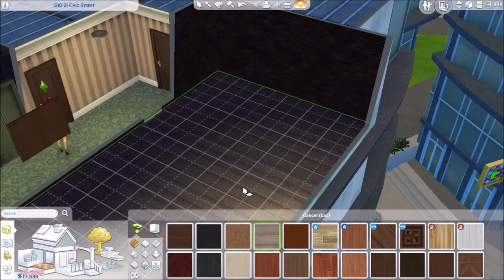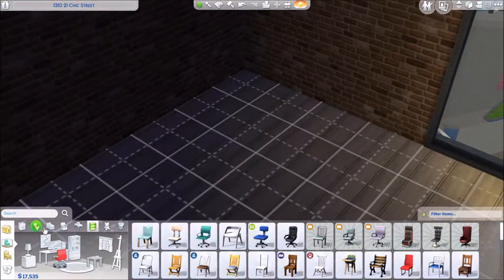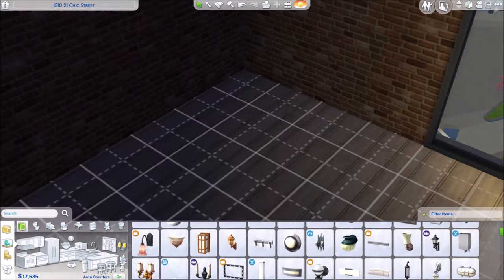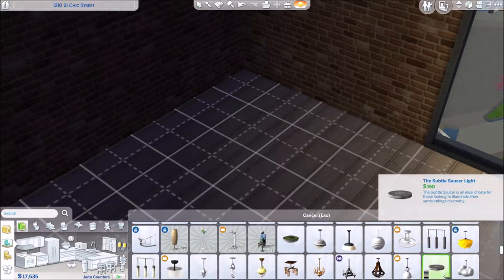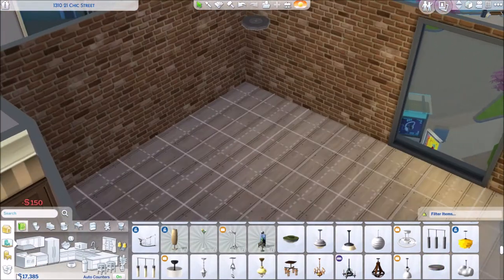Here I'm just picking the floor — I do end up changing it soon. Time to do the kitchen. I come in to find some lights; there's always a standard light I use and that's this one here, the saucer light.